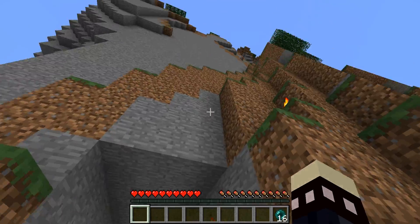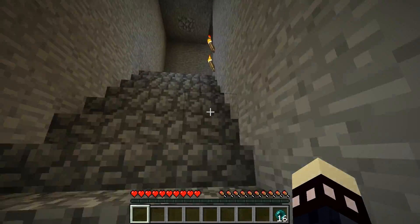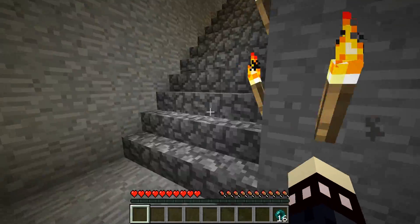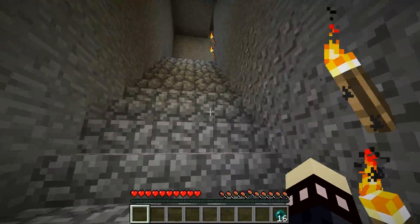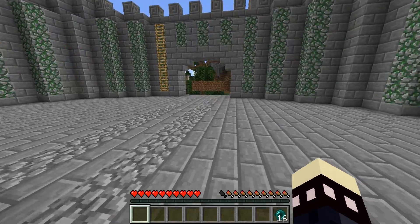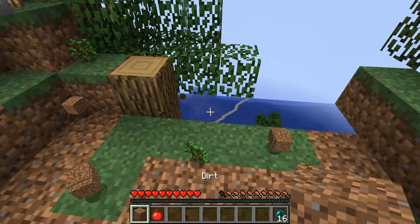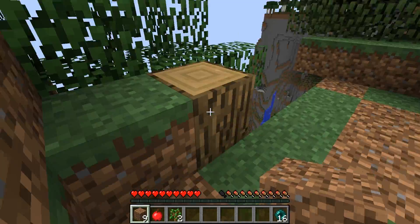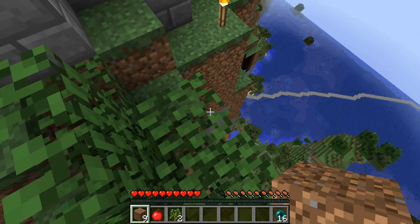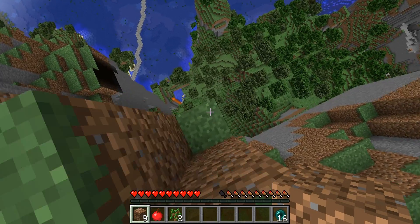I was building this tower, actually in almost that exact same spot. What happened that time is a creeper blew up just like it did, and I landed on the very edge of the last block, just barely standing there still. And I went to run forward and — I don't know where it even came from — a zombie popped out and punched me off. I didn't like that tree anyway. Stupid creeper. I landed right where that torch is, right there, and then a zombie went boop.